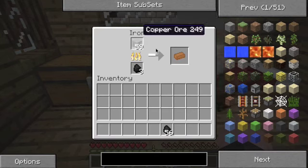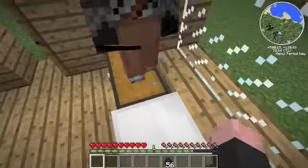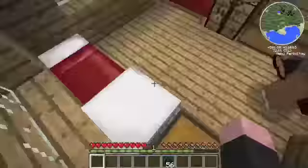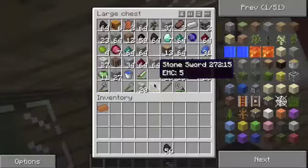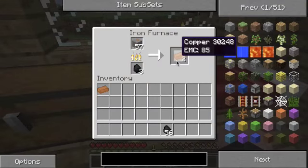Let's make sure this is full. Let's take the copper. So we're probably going to make a macerator to multiply our ores.